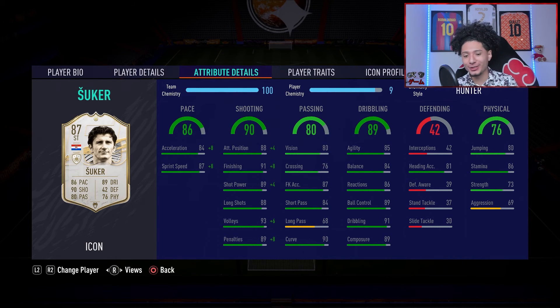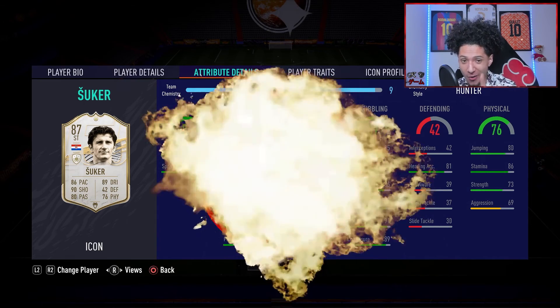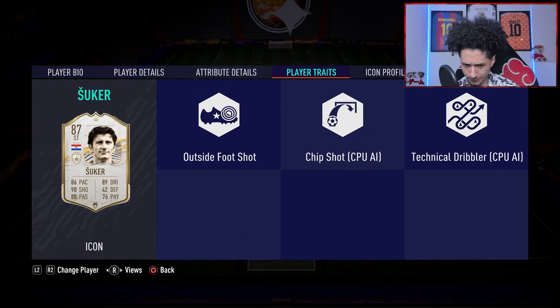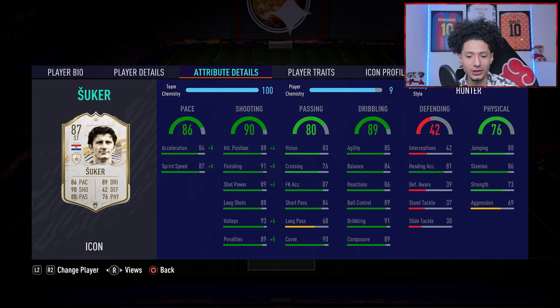His shooting looks great — I'm expecting lots of bangers guaranteed coming in with Suker. His passing looks decent though he has low long passing but great curve. He doesn't have the finesse shot trait, so I'm not sure about that. Dribbling has lower agility and balance but it's decent overall, and everything else looks good so his dribbling should be fine too.